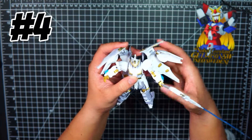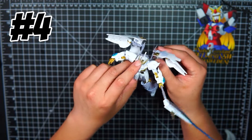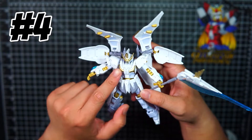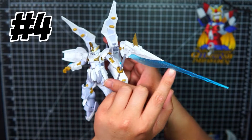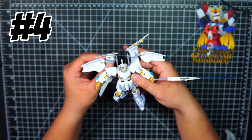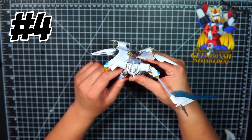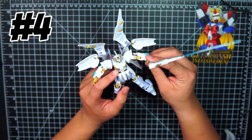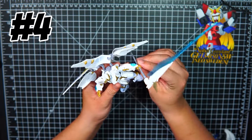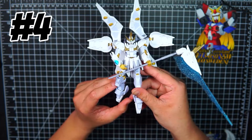Number four goes to the Live Lance Heaven, which was a huge surprise — I didn't think I was going to like this build, but I really enjoyed it. I liked the gimmicks, the posing, the looks, and the coloring was amazing. I painted the glitter blue on the lance myself, and the articulation was on point — it had that epic god pose. The one issue is the hand ball joints are super loose, so be careful. But overall it was a great kit, definitely deserving of the number four spot.